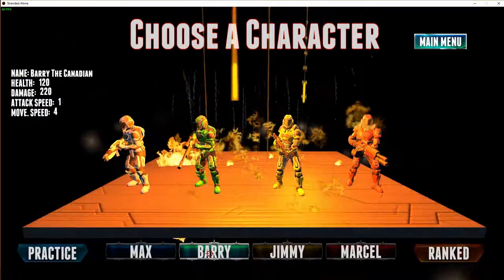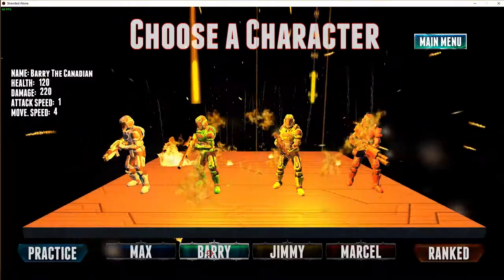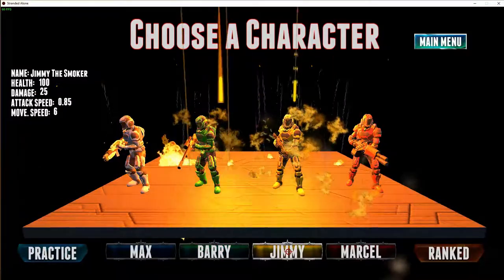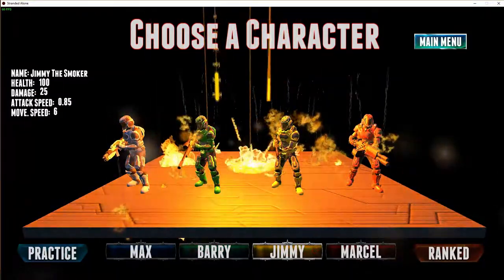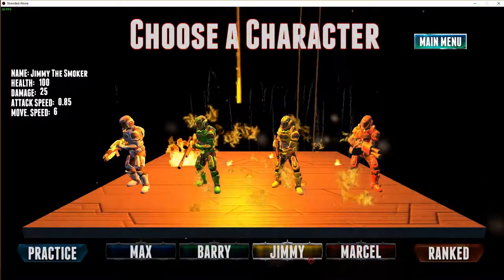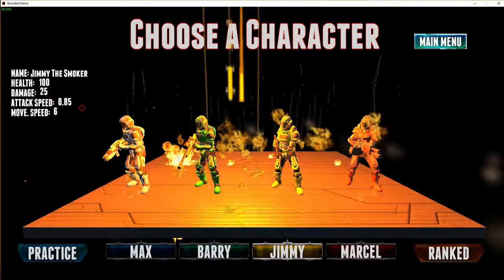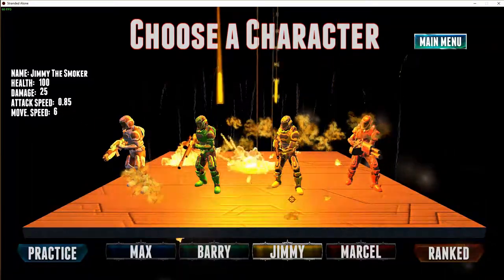Barry is a little bit slower than Max but has the highest damage in the game, at the start at least. Then we got Jimmy — Jimmy is the fastest in the game, but not much damage and definitely not the most health.